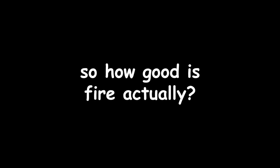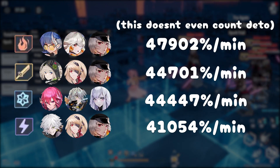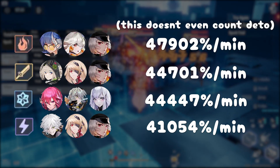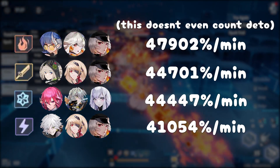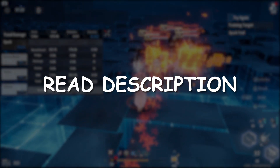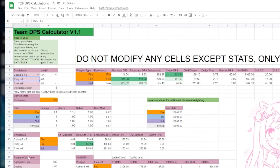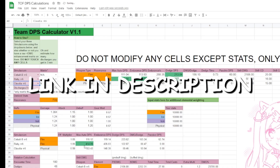How good does this make fire compositions actually? Take these numbers with a grain of salt, but here are the total damage percent values per minute for different maxed out teams straight from my DPS calculator. To understand what the calculator does and does not take into account, make sure to read the description. As of right now, it doesn't even include burns, because I started making this video at 9am on patch day and I want to play Vera. The link to the spreadsheet is in the description as always.